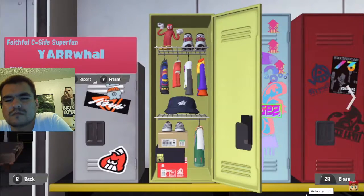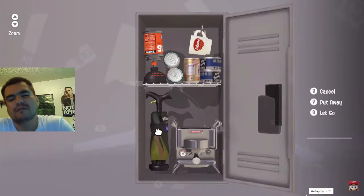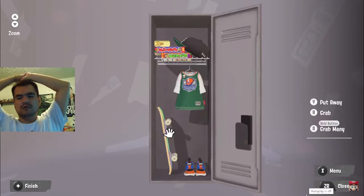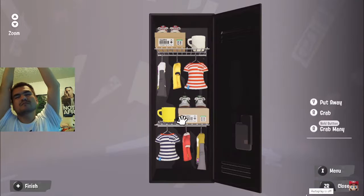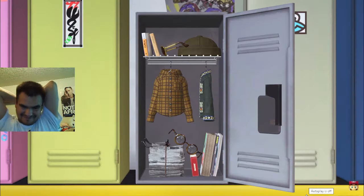Here you'll find some fresh lockers — one is yours and the others belong to players you've recently played with. You'll be able to place any acquired weapons, gear, and items to your liking. Slap on some snazzy stickers and modify your locker's color. This is your space to express yourself, so customize it however you'd like to show off your signature splatting style.